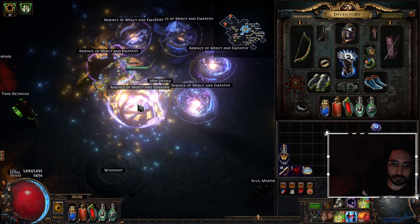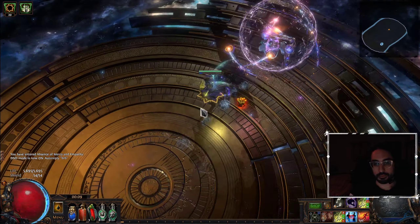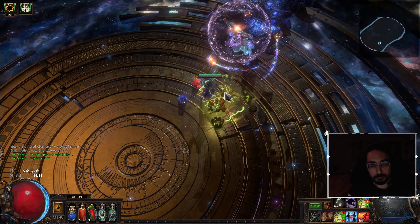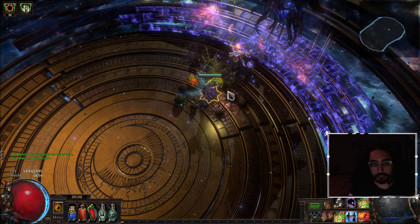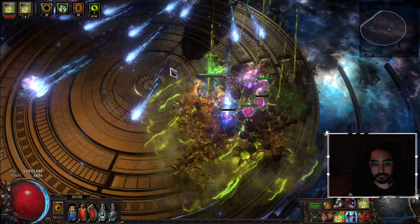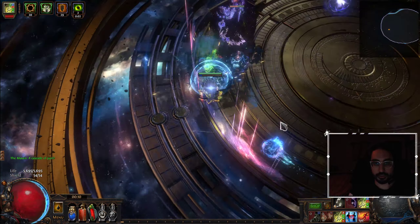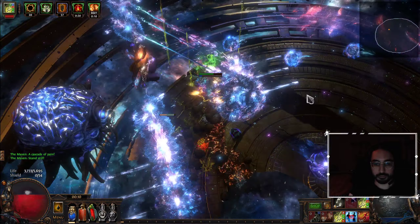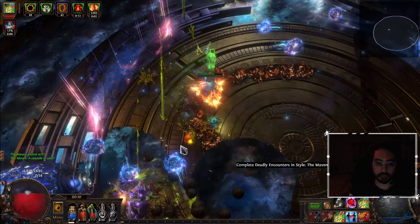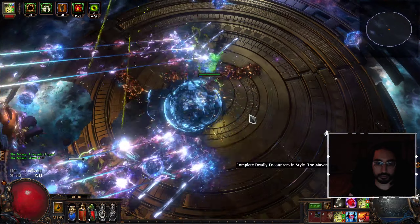Let's get into this fight. So we've got to keep an eye out for these three balls that home in on you. You've got to place them at the edge of the arena — or the other alternative is placing them in the middle of the arena. You just want to get them out of the way. We'll try putting them in the middle.